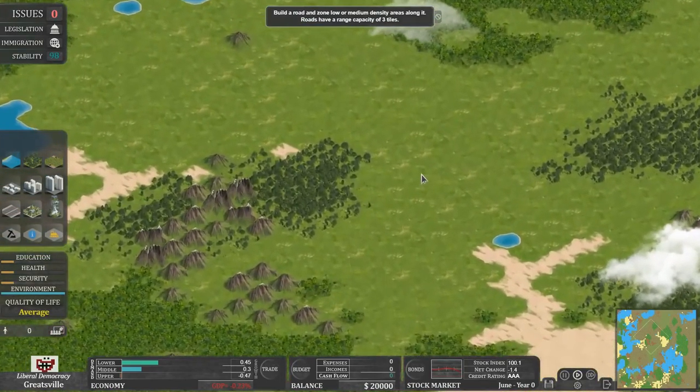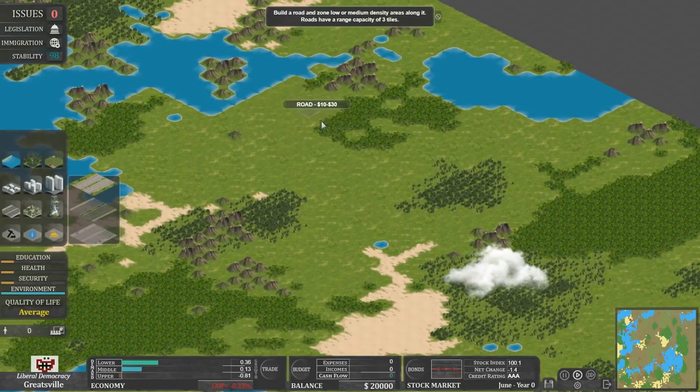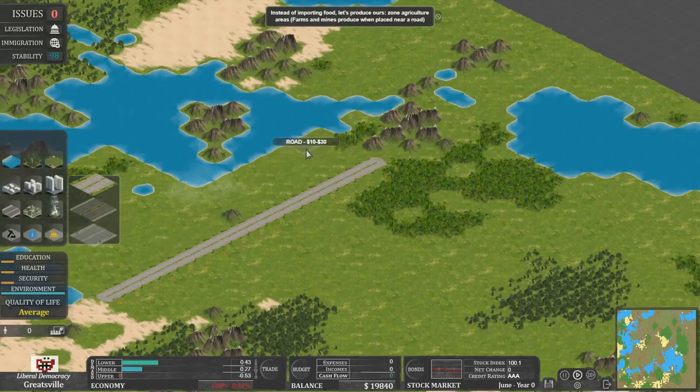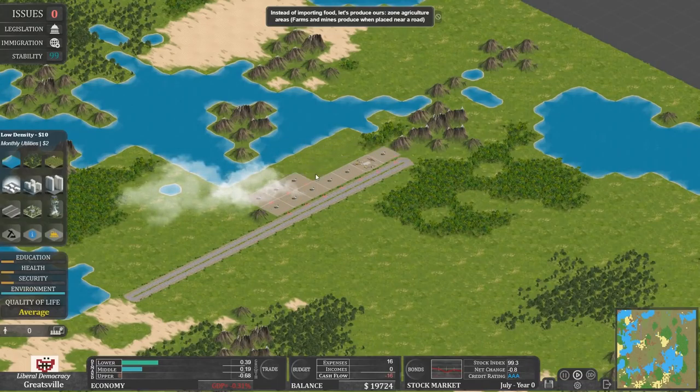But there are more urgent, more important ones that come up over time. Let's start ourselves a little place to live. That cloud is so in the way. Build a little road, and you've got to basically zone things. Let's start with some low density — just paint it on like that.